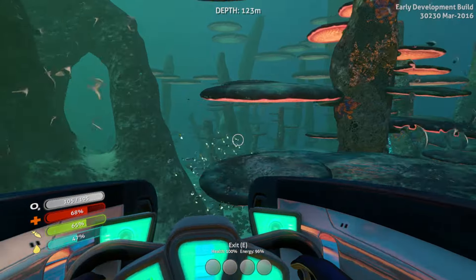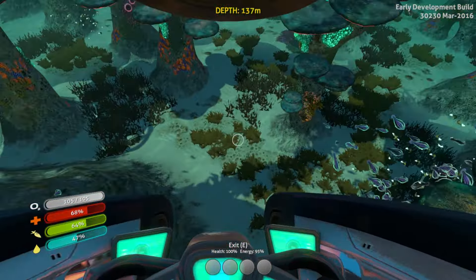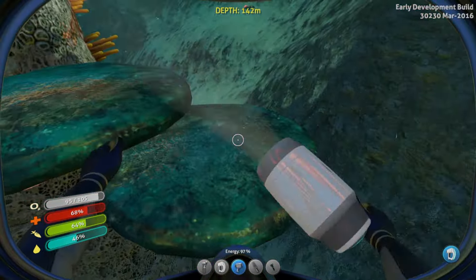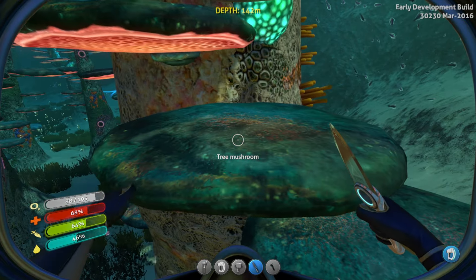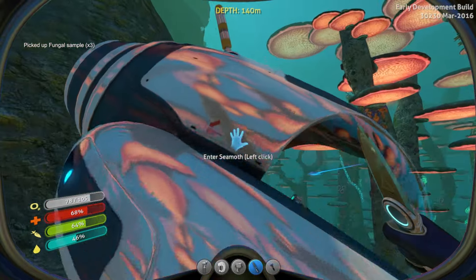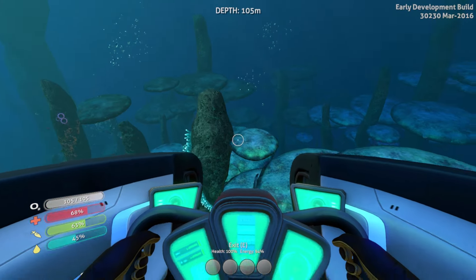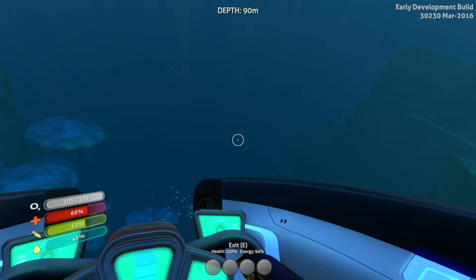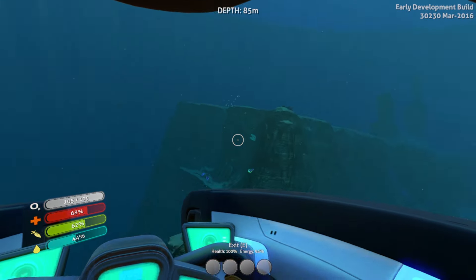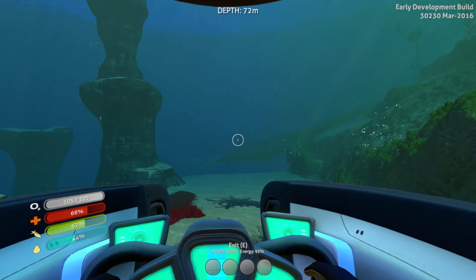Another item to cover is fungus, which is needed for the bioreactor to work. The bioreactor can be found early in the game, but fungus is harder to come by — it comes from the mushroom forest, which is normally behind the kelp forest. There shouldn't be any aggressive creatures in the mushroom forest, so it should be easy to gather fungus. Use the knife on a tree mushroom to acquire fungus samples. Keep in mind that getting to the mushroom forest without a vehicle or transportation is pretty hard, so a seaglide or a seamoth is advised.